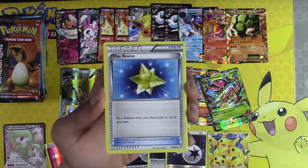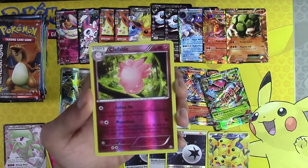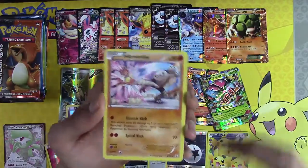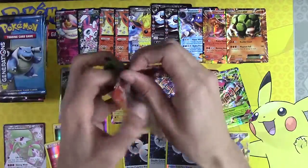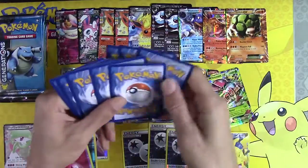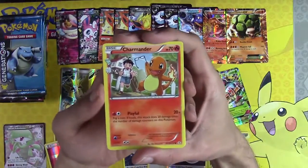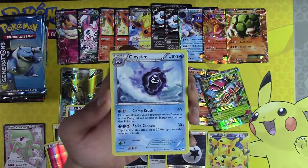Swablu, Max Revive, Haunter, Lefable, Meowstic, Hitmonlee. There are so many packs left after this — I'm really curious. We need to get our fourth Mega Charizard. Charmander, Cloyster, Mr. Mime, Diglett, Yvettel, Rapidash.